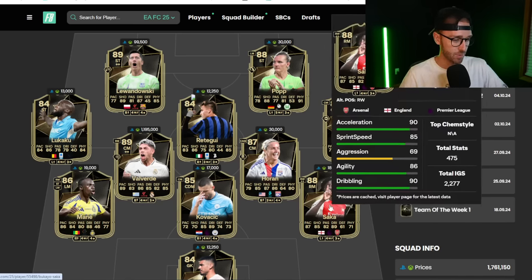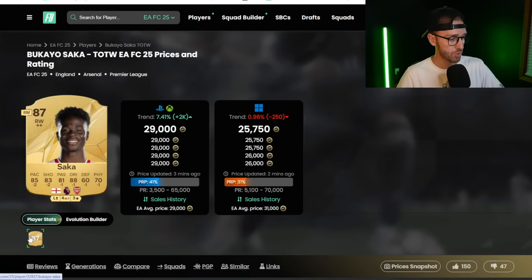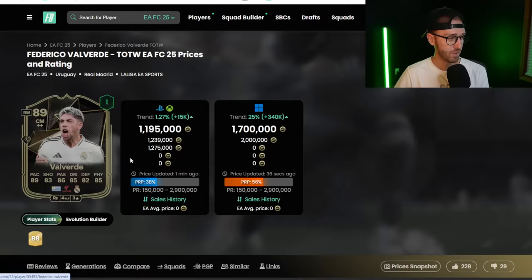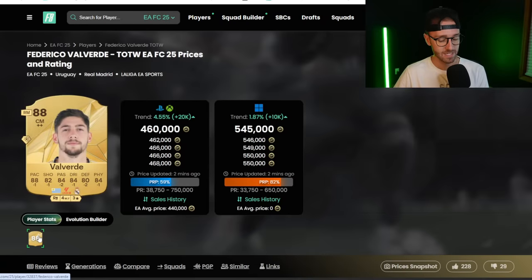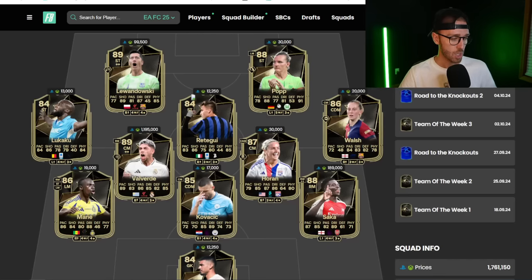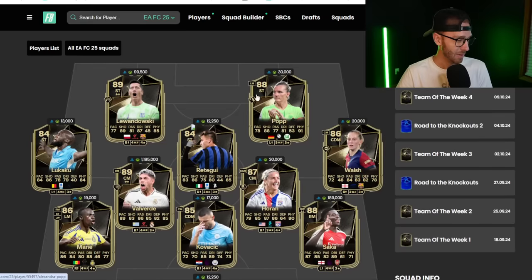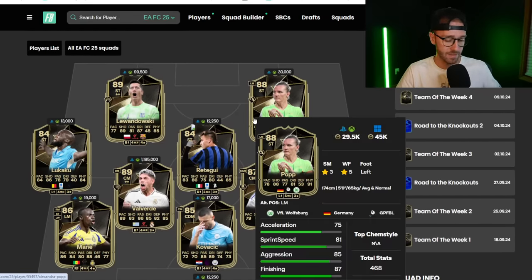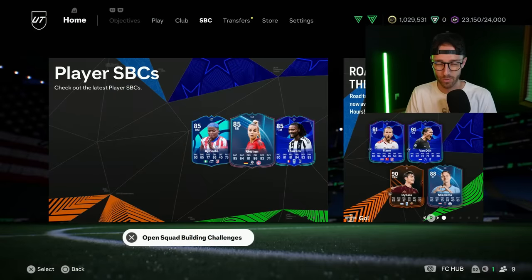Saka's 189,000 coins and the gold card was down at 27, now up at 29. Fede Valverde's gold card is still chilling nicely, up from 420 on Monday to 460k now. That should probably go up today with Division Rivals rewards, but a lot of these Team of the Week cards will probably drop a bit. Maybe you can trade with Saka, Valverde, or Mane today, but a lot of them look like fodder or just cheaper team of the weeks in general.